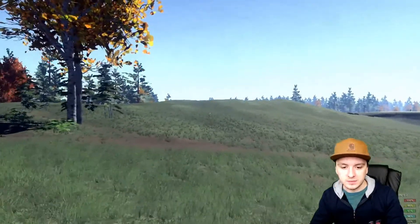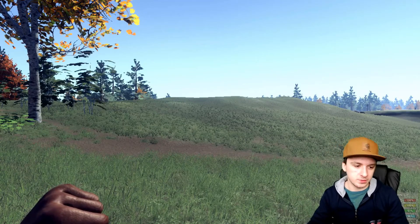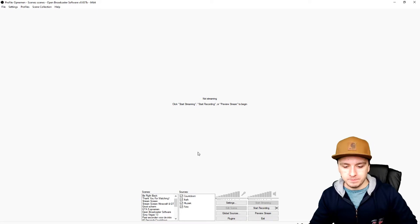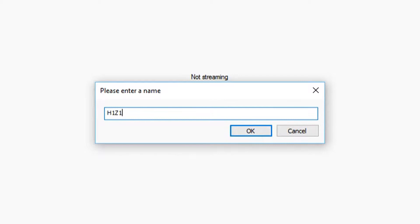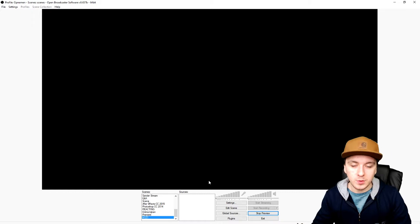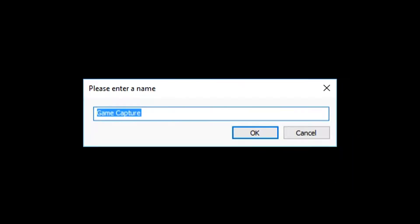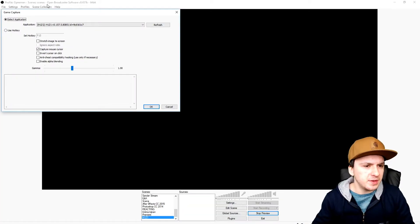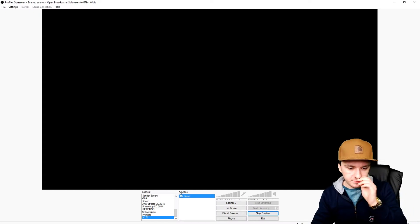Now that the game has started up, I'm going to switch back to OBS. I'm going to make a new scene and call it H1Z1. Then click on Preview Stream so I can see what I'm doing. To capture the game, right-click on Sources, click Add, and click Game Capture. Let's call it 'the game' and then pick H1Z1 from the list. But that doesn't work — it's really weird.